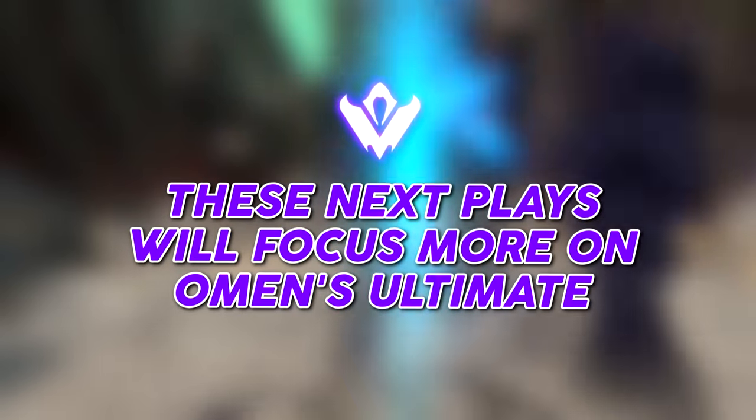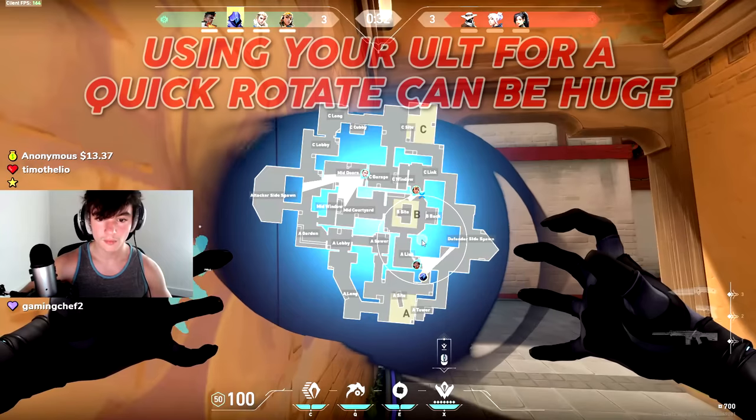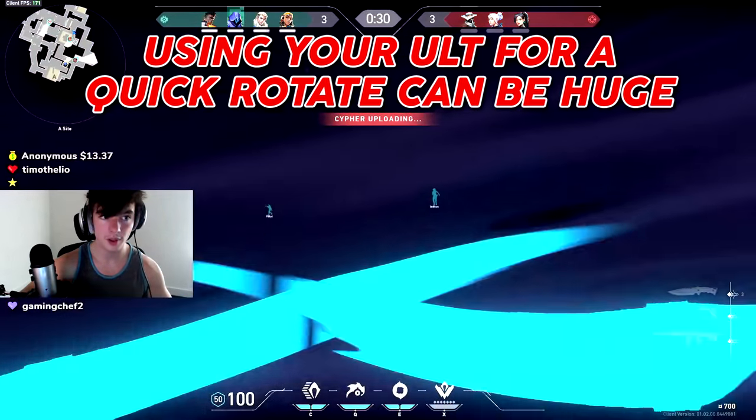These next plays will focus more on Omen's ultimate. As a defender, using your ult for a quick rotate can catch enemies off guard.